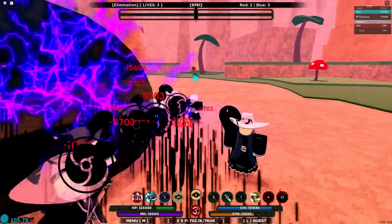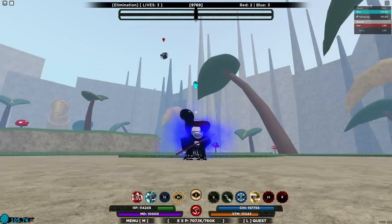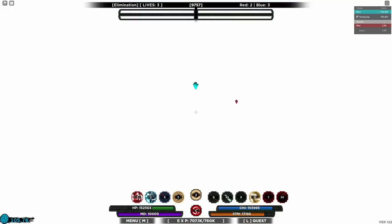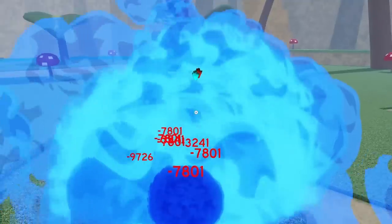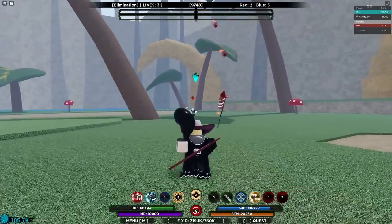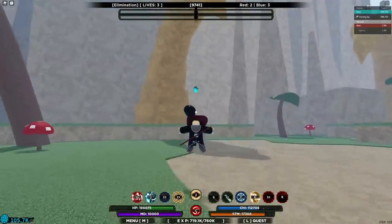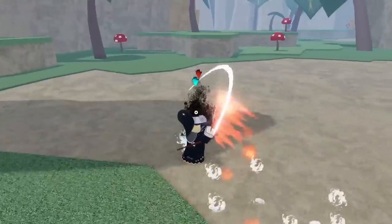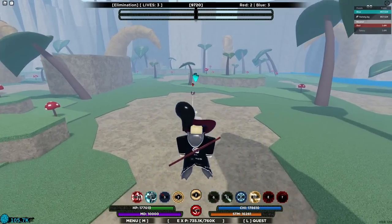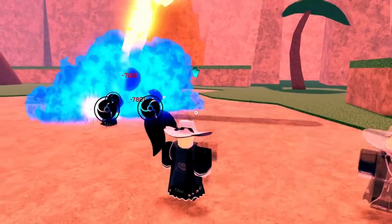Saved by the clones! Stun him — stun didn't go through. I'm going to heal right in his face — alpha sigma male strat! You can't dash during that anymore, which made it significantly worse. Bankai does a lot of damage. What is happening right now? This poor dude has dealt so much more damage to me.